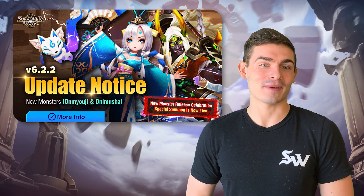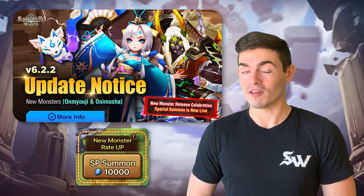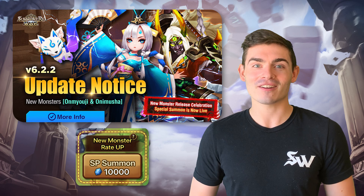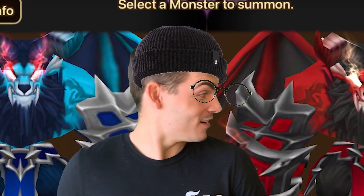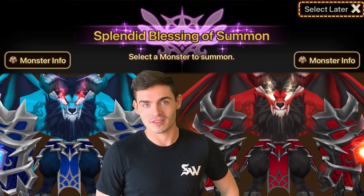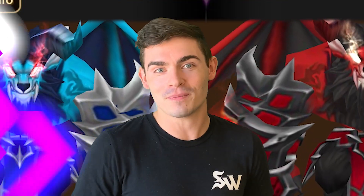Those fresh faces I talked about earlier are being ushered into the Sky Islands with the return of boosted rates. For the first time since the collab, you can press that special summon button for a higher chance to get one of those new units. Whoa! Taylor and Rakan? Which one should I pick? Because I can now decide later — we can back out of Splendid Blessings and just decide whenever it comes to it. Tell me in the comments which one I should pick.